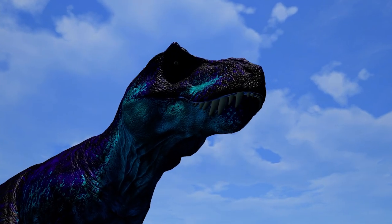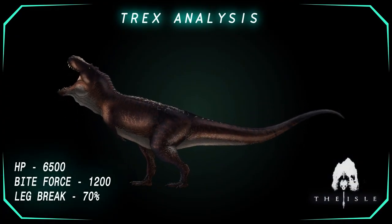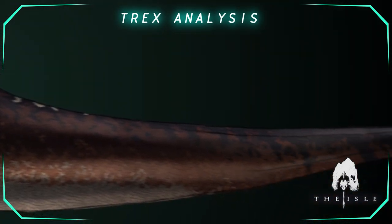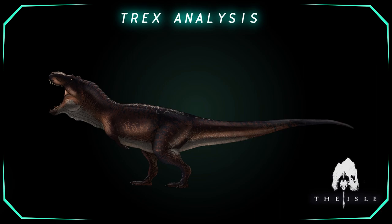Let's go over the basics of Rex. Rex has 6500 HP, 100 damage of bite force, and 70% leg break chance. With its powerful jaws and tanky build, T-Rex is by far one of the best apexes in the game. But how do you maximize the strengths of your Rex?